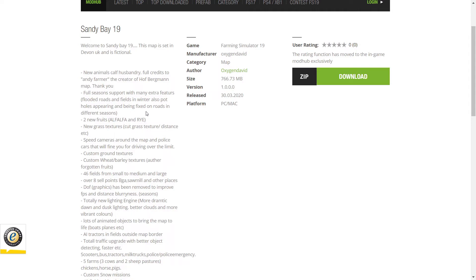That's really cool, I've never seen that before. I can't wait to get into it, I'm super excited. Two new fruits: alfalfa and rye. I've seen new fruit things but I didn't know you could implement them into the map.